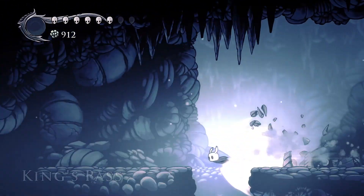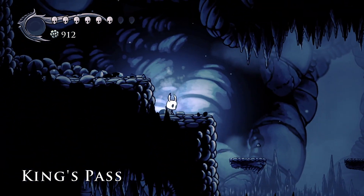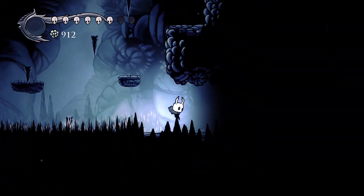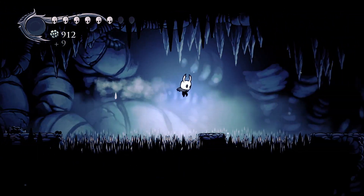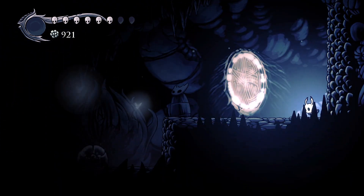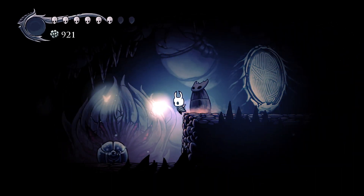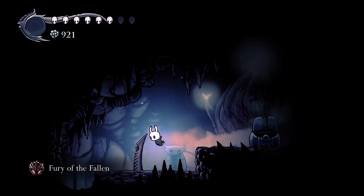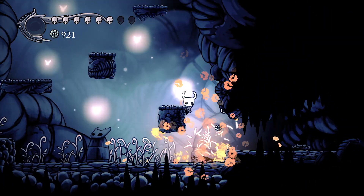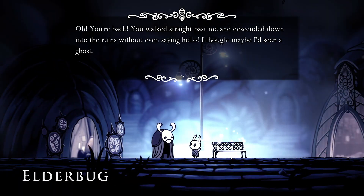Hello there, and welcome to part 4 of the Hollow Knight Steel Soul run. I forgot that in the King's Path, there is a charm you can pogo to at the beginning of the game — basically the Fury of the Fallen. It gives you around 75% — I forget the exact value — but it's quite a bit of a damage boost for when you just have one mask left, which is pretty nice for a charm.